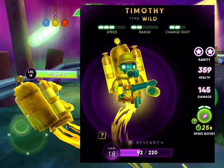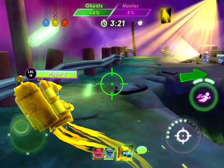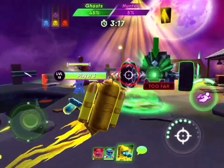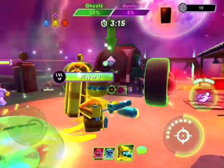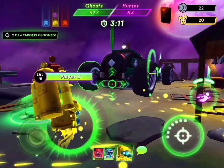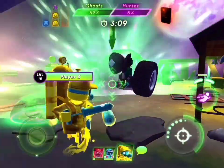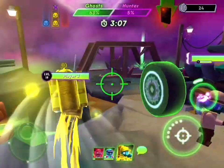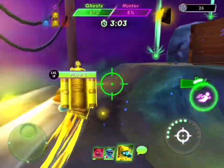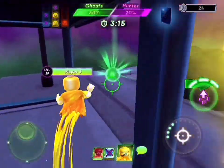Timothy: speed 3, range 2, charge shot 2. His special power is my least favorite. Oh, there was a free gloom pad — someone left it, but it's a red ghost's. Run away, Timothy! That's a good power to get gloom though.